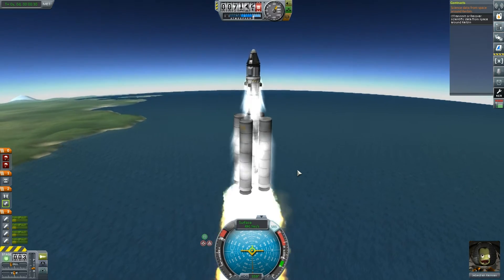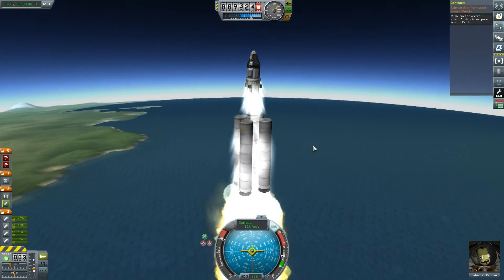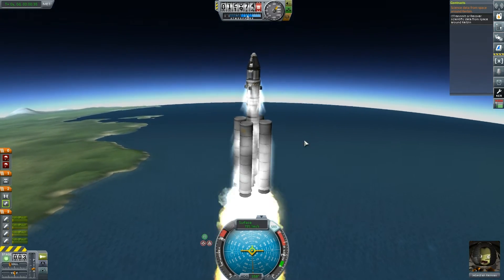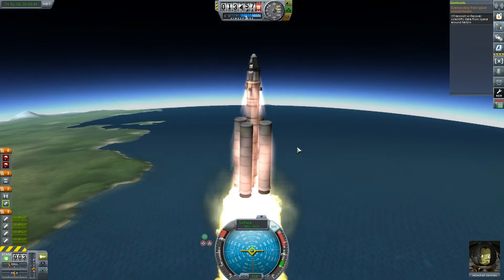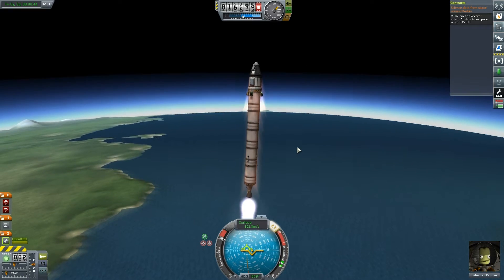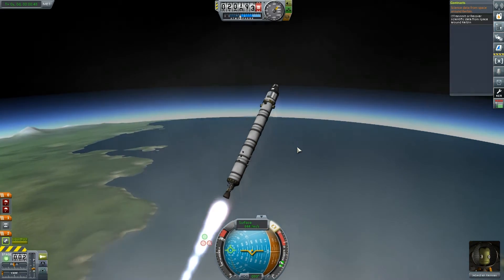So we're going to have to do a kind of fudge, but we can do it. We can definitely get into orbit of Kerbin, we can definitely get a whole load of science. You can see how fast we're going already — this thing is quite frankly ridiculous. Now what I'm going to do here is start quite a steep turn, if I can.